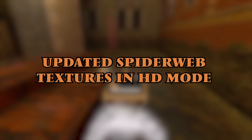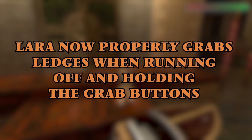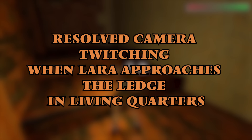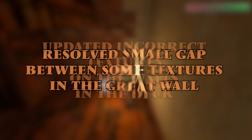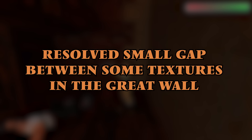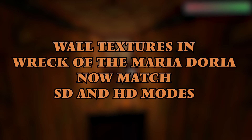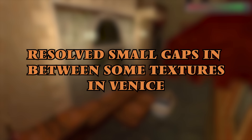Moving on to Tomb Raider 2. There has been updated spiderweb textures in high definition mode. Lara now properly grabs ledges when running off and holding the grab button. Resolved missing muzzle flashes in cutscenes. Resolved the camera twitching when Lara approaches the ledge in living quarters. Updated the incorrect textures on the walls in the Deck. Resolved a small gap between some textures in the Great Wall. The lights in high definition mode in the Wreck of the Maria Doria now flicker correctly. Also in the Maria Doria, the wall textures now match in standard definition and high definition modes. Small gaps between some textures in Venice have also been resolved.